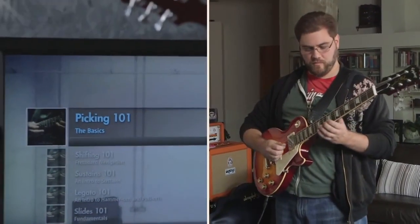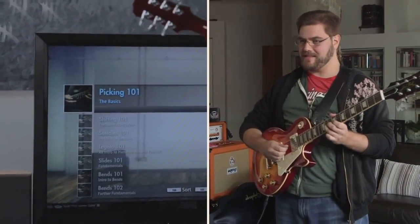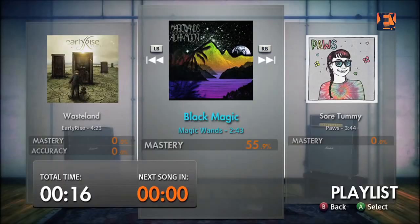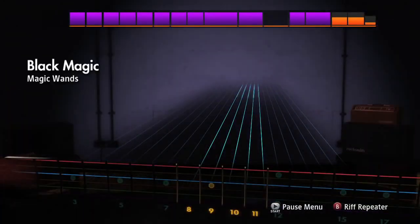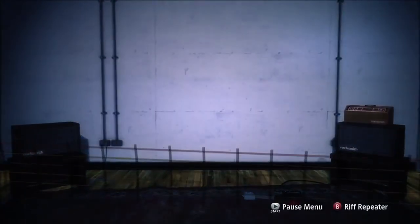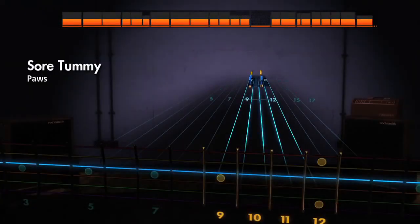For Xbox 360 owners who have a Kinect, you can control Rocksmith 2014 with your voice and never have to reach for that controller again. And for those of you who just like playing songs one after the other, we have non-stop play. You choose your playlist, pick the songs you want, and they'll fire one after the other with no loading.